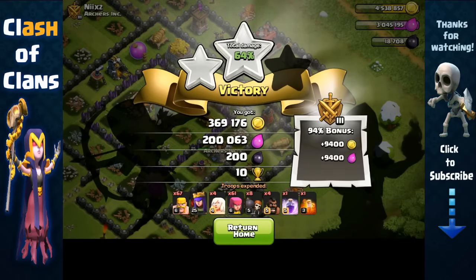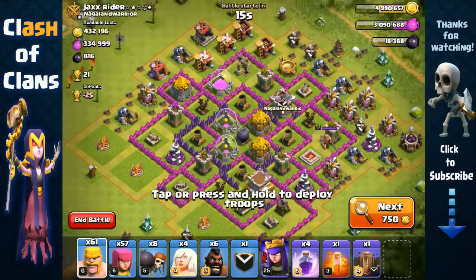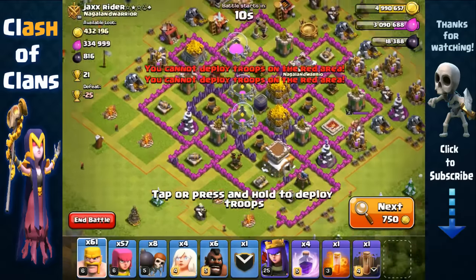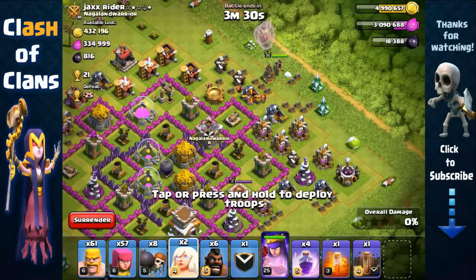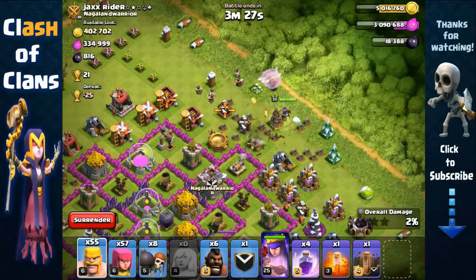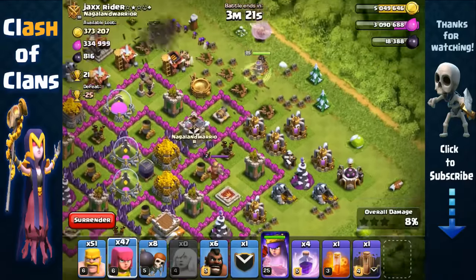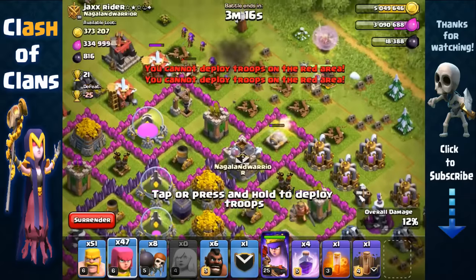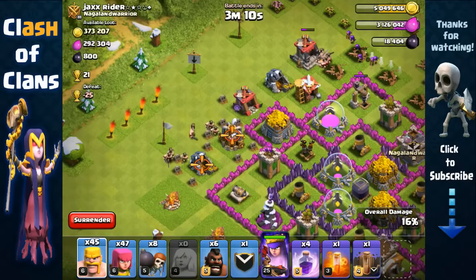369,000 gold and 200,000 elixir. Awesome! This Town Hall 9 base has lots of resources inside the collectors and storages - we're gonna have to go for all of it. There's a king over there but that's fine. We're gonna use our queen here, send out the healers, remove these barracks and huts on this side, and have her go towards the south to get all of these collectors outside. Barbarians and archers are removing those structures to force her towards the south.